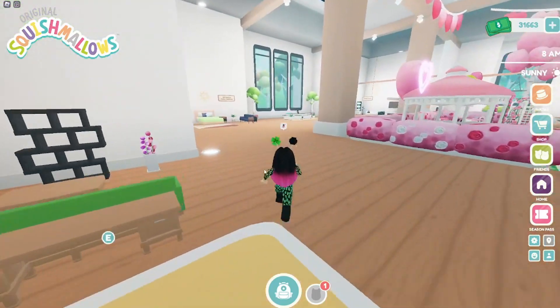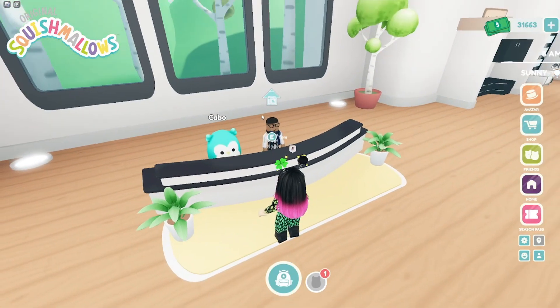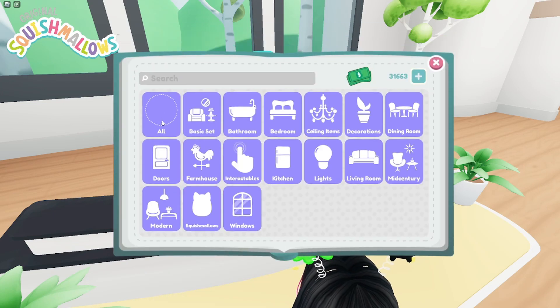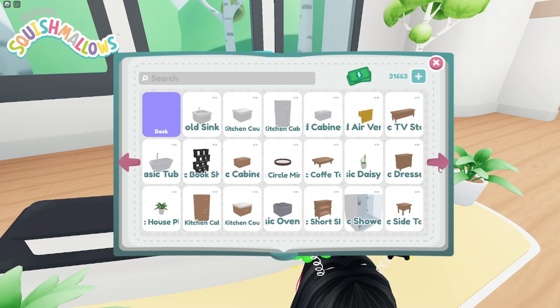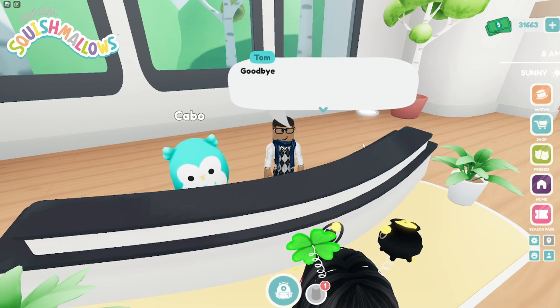It changes every day. If you talk to this guy over here, Mr. Tom, you can buy everything you could possibly need for all your Squishmallows — lamps, beds, sinks, couches, fridges, bookshelves, all kinds of things — and they're all reasonably priced.